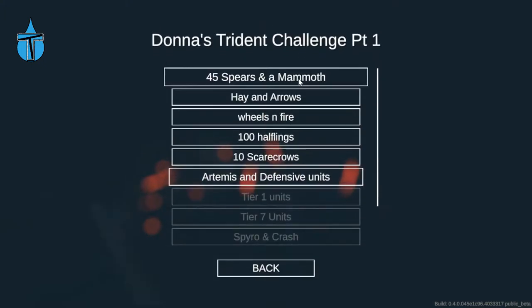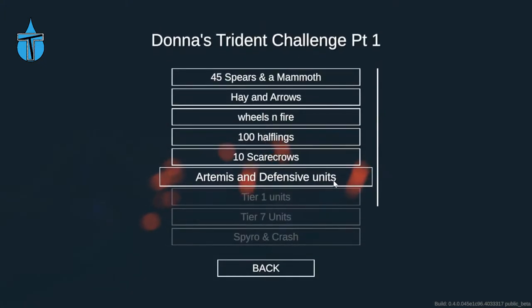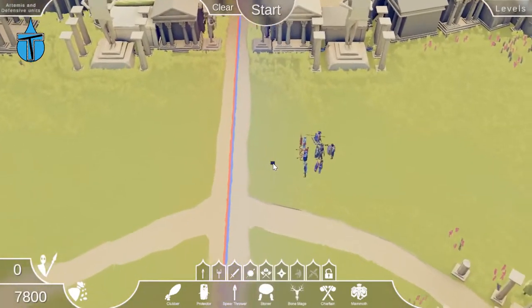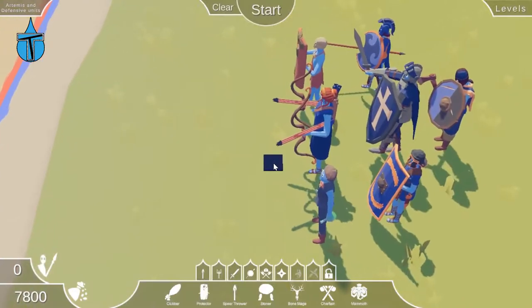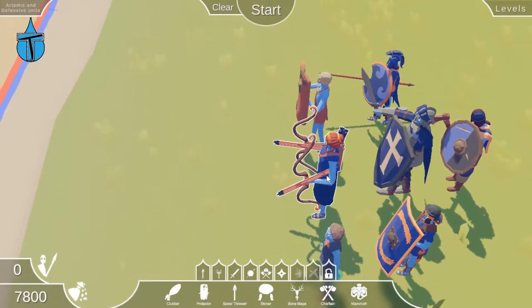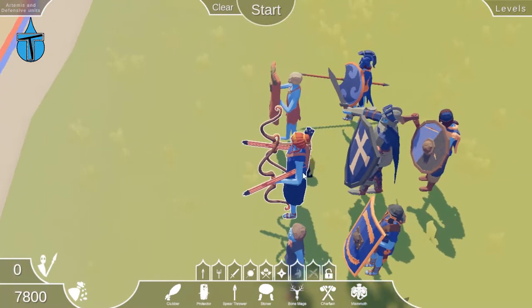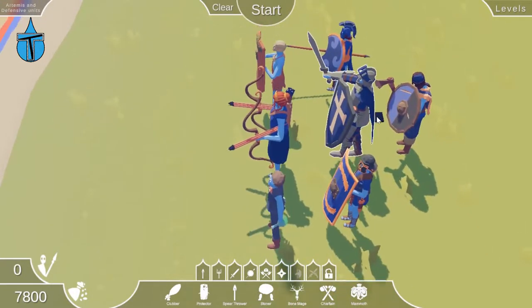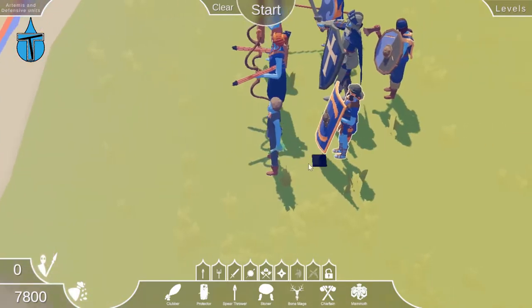We're going into the campaign — Donna's Trident Challenge — and we're on Artemis and defensive units. Let's see what defensive units we have. We've got Artemis, overpowered Artemis, as this game is known for because she is just way too good, and then it's basically just shield units and a potion guy.